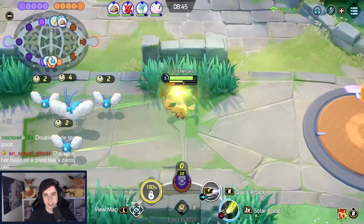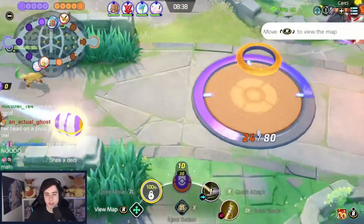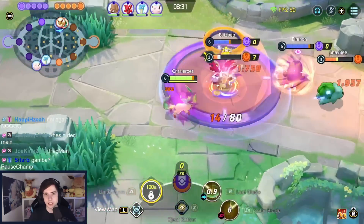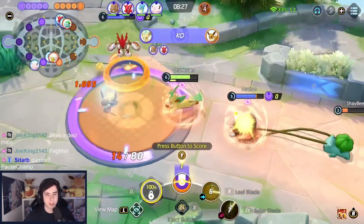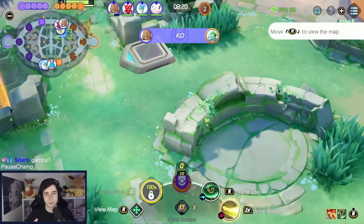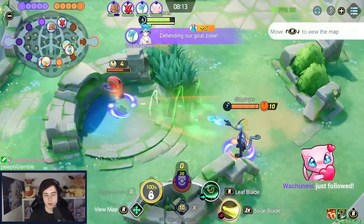Solar Blade has a 7-6 second cooldown if you charge it manually, but if you do an instant Solar Blade it only has a 3-4 second cooldown depending on your level. If you charge it manually and it lands, it has a 7 second cooldown — but if during that cooldown your passive fully charges up again, you get cooldown reduction on it. So every time you either use an empowered Solar Blade or your passive fully builds up again while Solar Blade is on cooldown, you also get cooldown reduction.